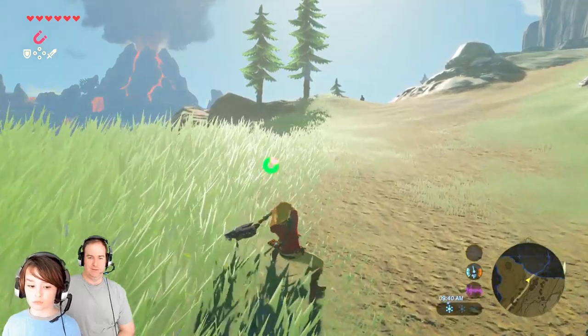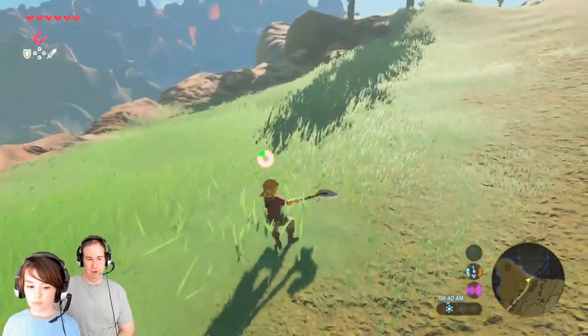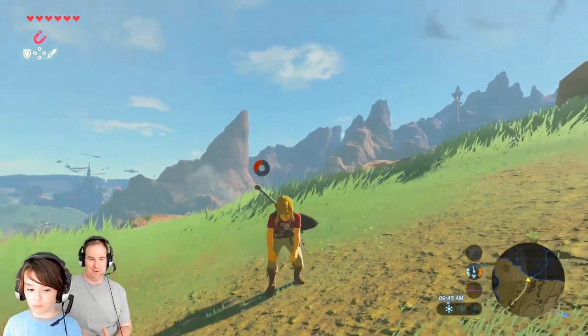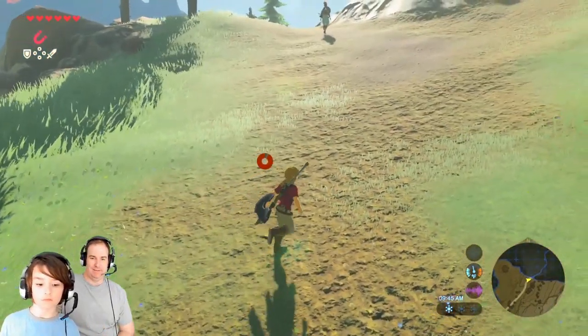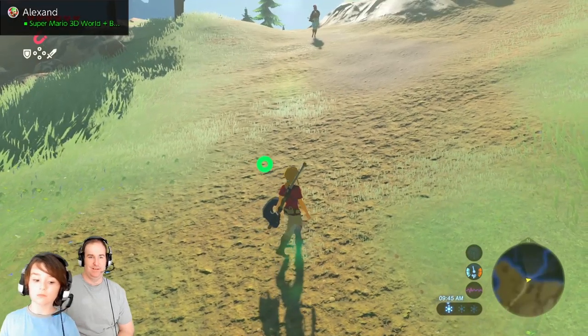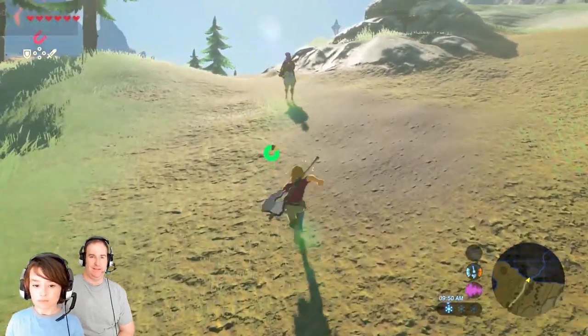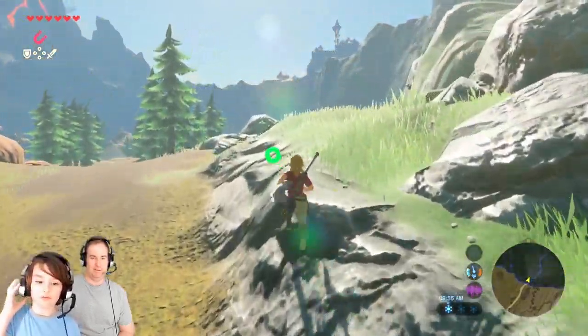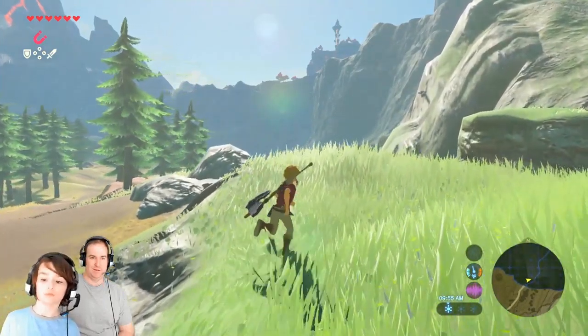Back in the day, games came with a manual that had art in it, and Link had a specific outfit in the art book. I think that's the outfit you can get if you beat all the shrines. Wait, is that a Gerudo? I wonder what she's doing all the way out here.